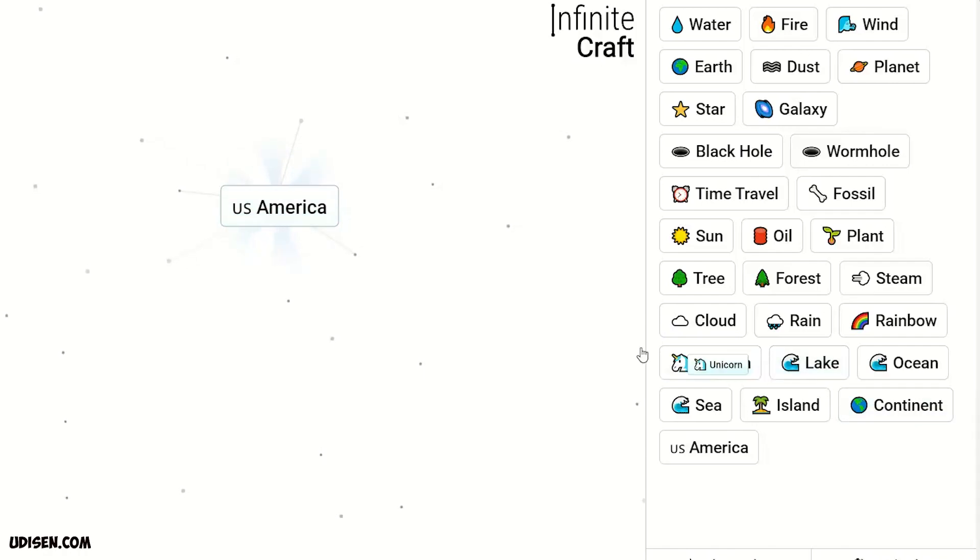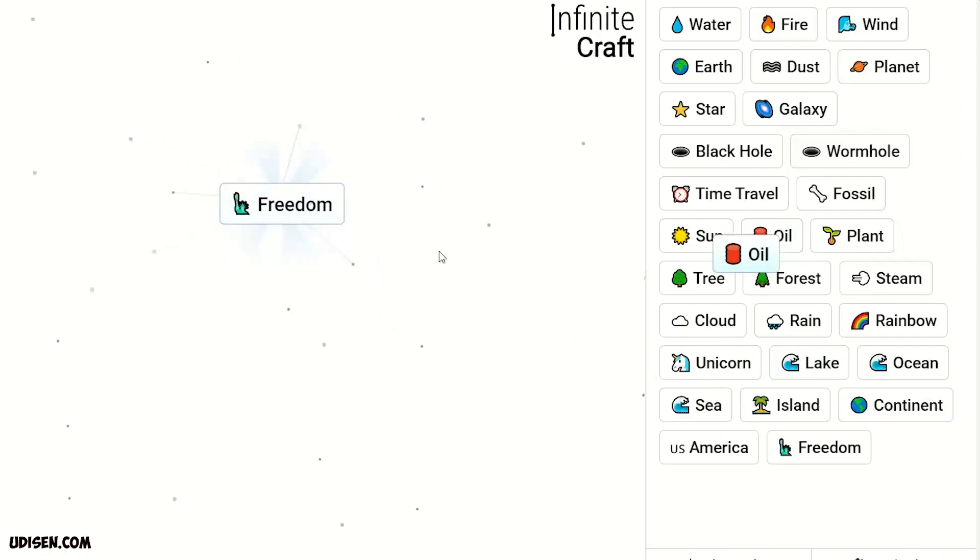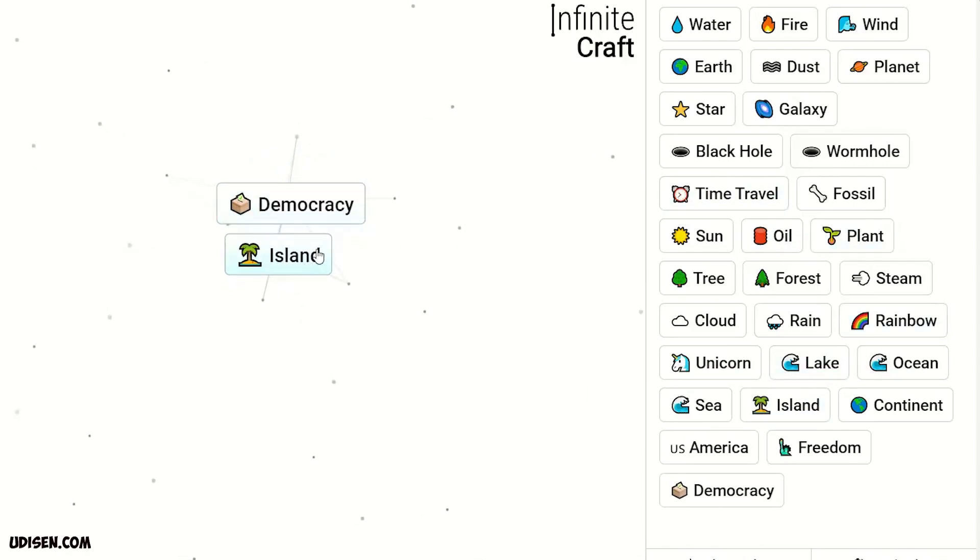America and Unicorn gives Freedom. Freedom and Oil gives Demokracia. Demokracia and Iceland gives Greek.